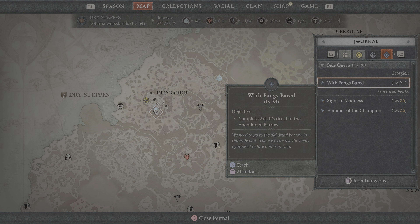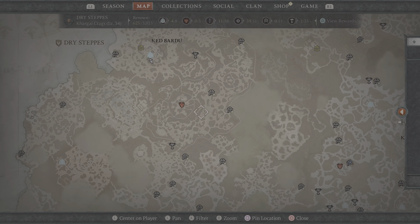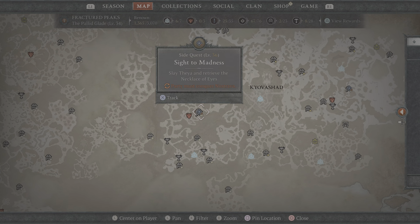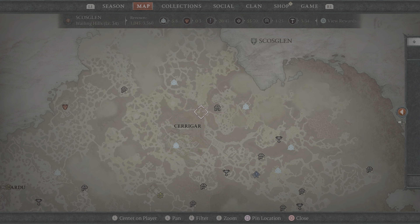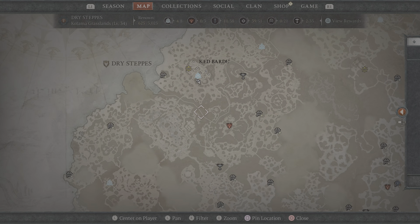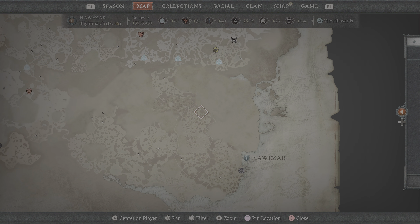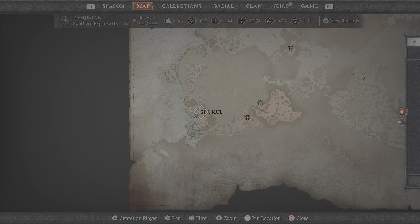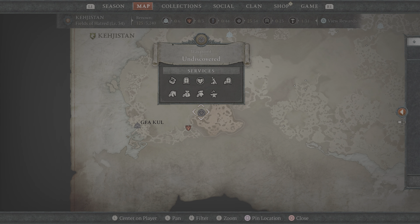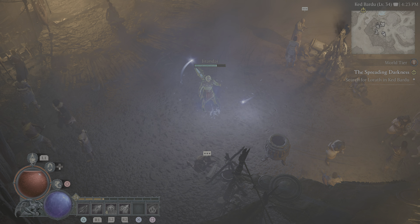I need to go to the blacksmith here — there he is. A lot of damage. These quests are above my level so I don't want to mess with them. There's a monster named Una that's really tough. I need more side quests. No exclamation points around here — I've got no side quests left.